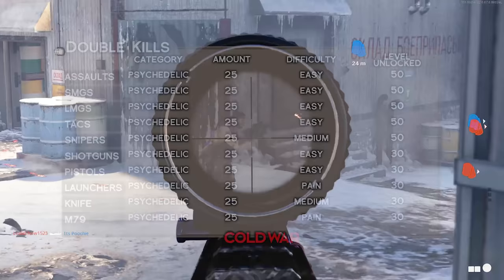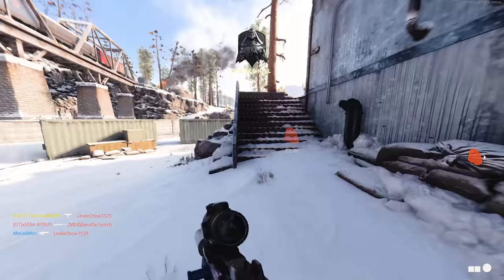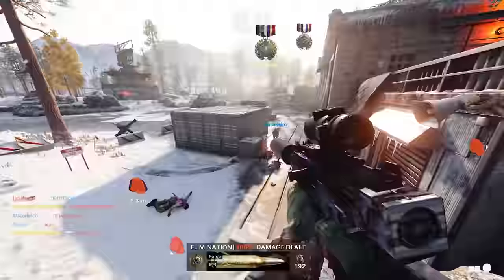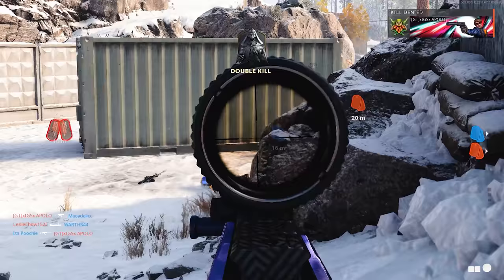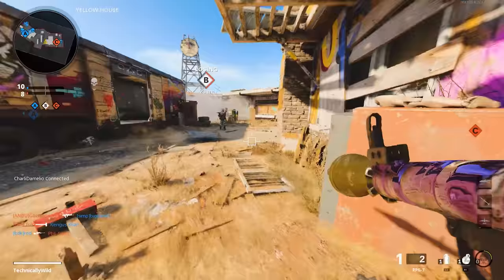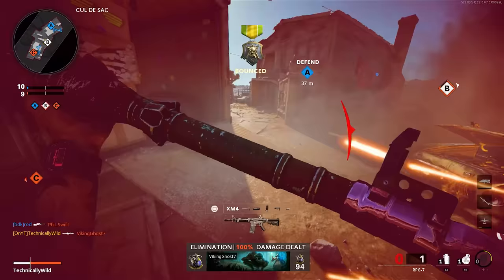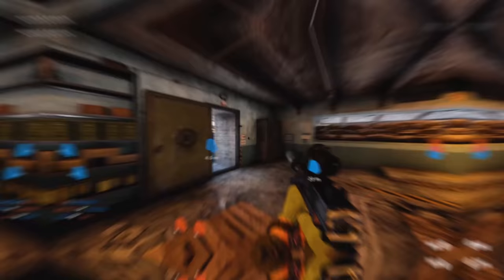Double kills are extremely easy for every weapon category except launchers and the M79. For bullet weapons, whether primaries or secondaries, objective game modes make it super easy — push the objective and you'll get double kills constantly. Nuketown 24-7 is double kill central; if you're a really good player you'll get 5, 10, maybe even 15 double kills a game, especially on long domination games. Spawn trapping and playing aggressively is the best way to get double kills. Camping and hanging back works too, which is probably the best approach for snipers.